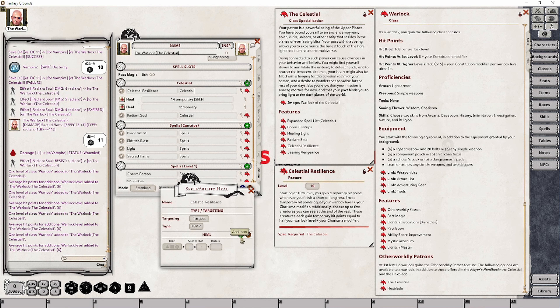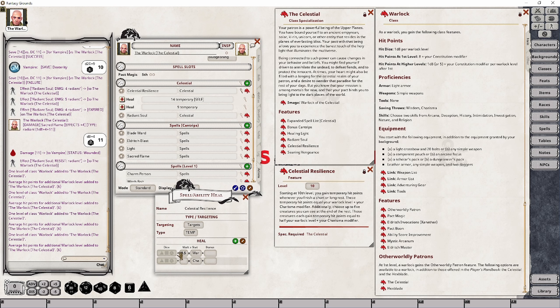Then we have to add a second heal ability, and this one we want to set to our Charisma modifier. You can see it's going to combine both of these to give us our temporary hit points. We're then going to want to do the same thing for what would be applied to a target — set this to Temp and add two effects: one for the Warlock level, and one for Charisma. But we have to modify this because this is incorrect — it has to be half of your level. I'm going to type in 0.5 in the multiplier box, which brings it down to 9 because it rounds up. So it's going to be half of level 10, which equals 5, plus 4 for our Charisma modifier, giving us 9. That's perfect.